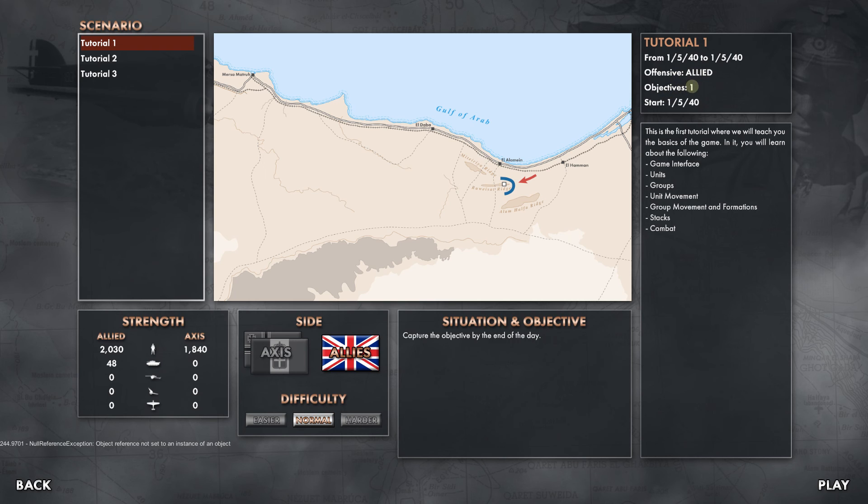Offensive Allied Objectives 1, start January 5th, 1940. This is the first tutorial where we will teach you the basics of the game. You will learn all about the game interface, units, groups, unit movement, group movement and formations, stacks, and combat. The situation and objective: capture the objective by the end of the day. We're going to be on the Allied side with a few more troops and tanks.